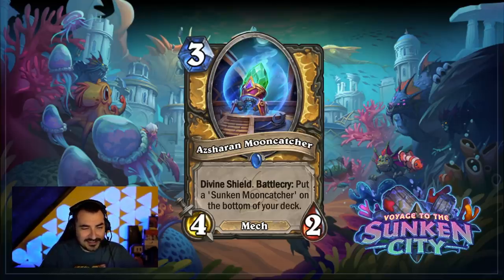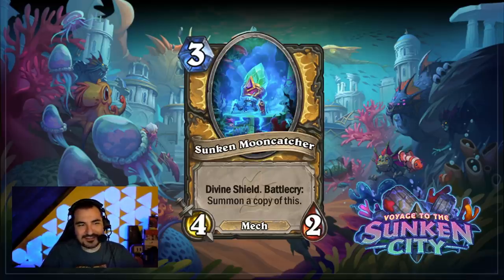Starting with this one — it is a Paladin card, a 4/2 mech with divine shield for three mana. It stands up pretty decently as a standalone, and the Sunken Mooncatcher card is going to be a pretty powerful one. It also has divine shield. It is also a mech 4/2 for three, and the battlecry summons a copy of this, functioning with some of the hand buff mechanics you might encounter.